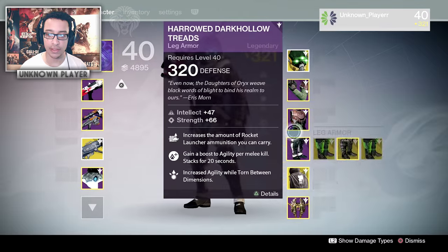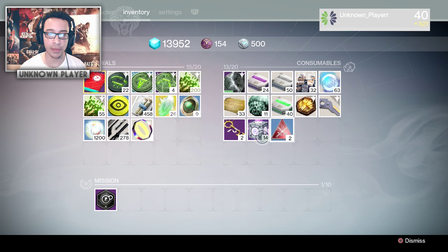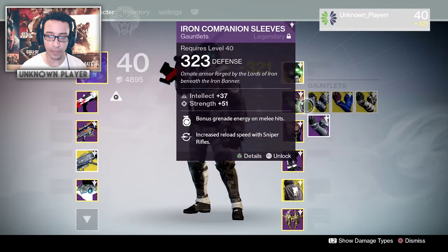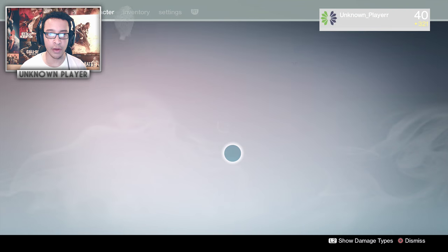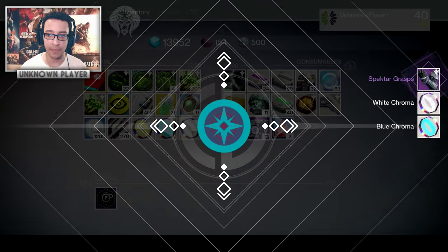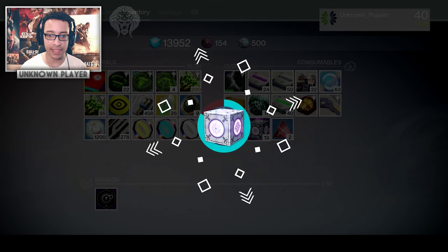Let's crack open some more. We also got crucible reputation boosts — I can pop that and it'll boost the reputation I get in crucible for a short period of time. Also yellow chroma — I can pop that into a piece that has a yellow chroma slot. This one has red so I can't use the yellow one. Got more grips, a white and a blue chroma — I definitely want some of that.